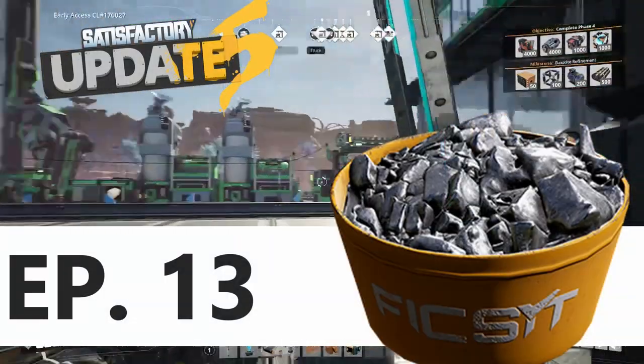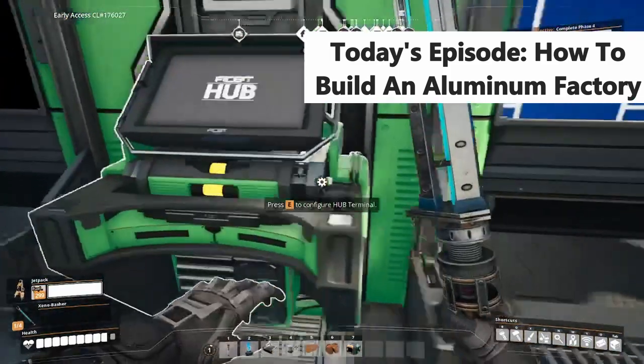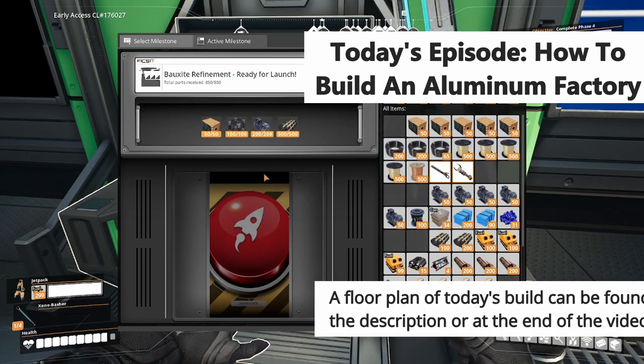Hello everybody, my name is Dekoba and welcome back to Satisfactory. Today we are taking a look at aluminum, and we are going to start off by sending off our boxite refinement milestone in order to unlock the aluminum technologies.